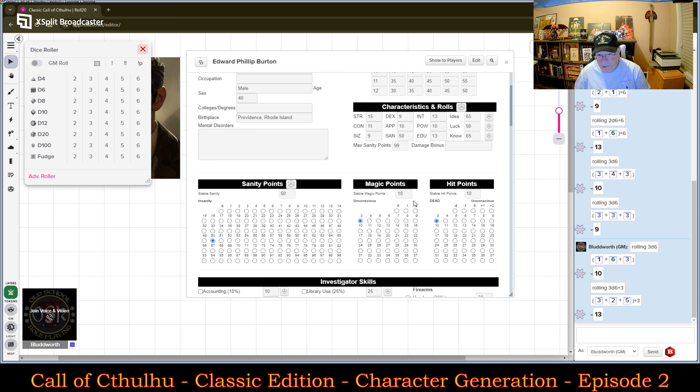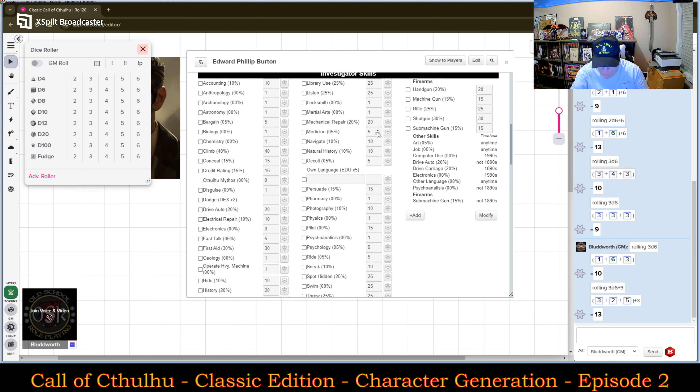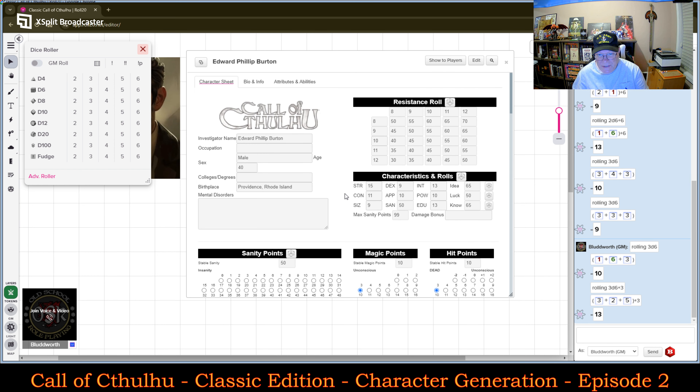I like the fact that it gives you two different expressions — the number of Sanity points here, but you also have a track so you can tick off on the character sheet itself. Now for damage: his Size plus his Strength — Size is 9 and Strength is 15 — so his damage bonus is based on a 24. At 24 he has no additional damage bonus, so zero.